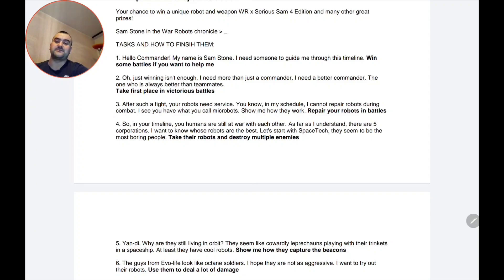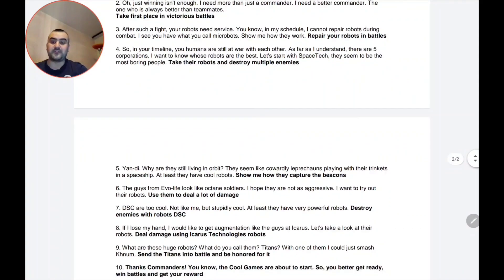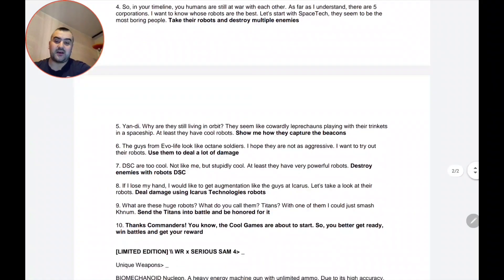The fifth task: 'Why are they still living in orbit? They seem like cowardly leprechauns playing with their trinkets in a spaceship. At least they have cool robots — show me how they capture the beacons.' With the Yandy faction, you need to check which robot belongs to Yandy, use it to capture beacons, and you will finish this task. It says beacons, so you probably need to get at least two.